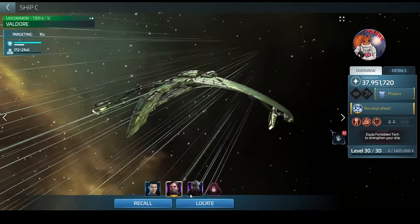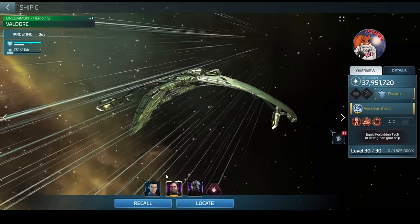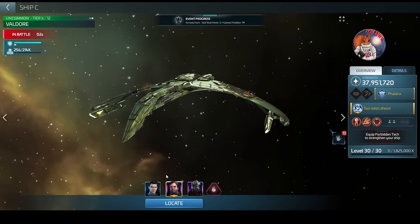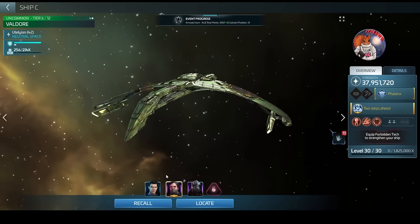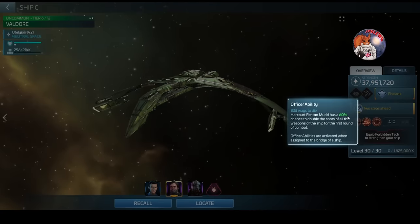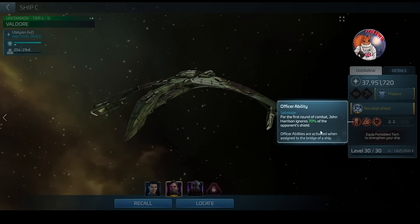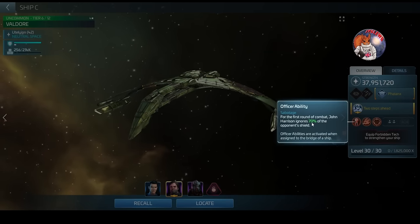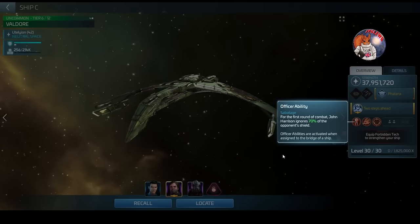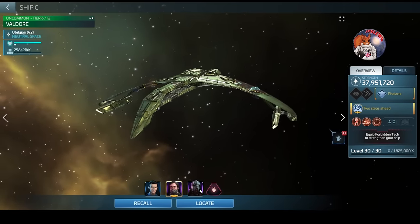The crew I'm using on the Val'door: Harry Mudd, Harrison, and Kang. Harry Mudd as captain - all three are being used for their officer ability. Harry Mudd's ability is a 60% chance of doubling the shots fired, dealing more damage to try to kill the hostile quicker. Harrison during round one can bypass 70% of the hostile's shields, meaning more damage goes to hull early - absolutely massive.